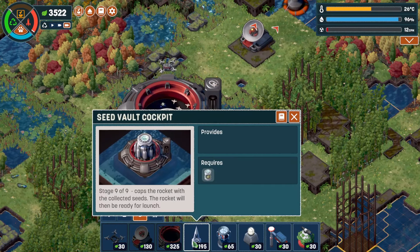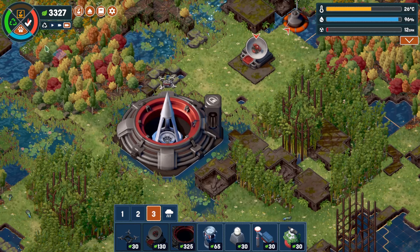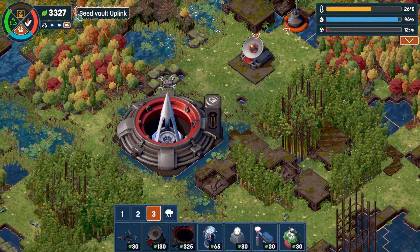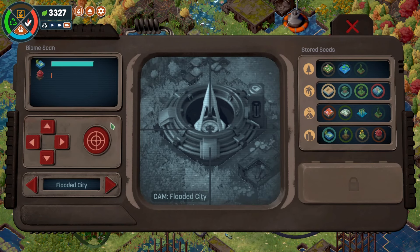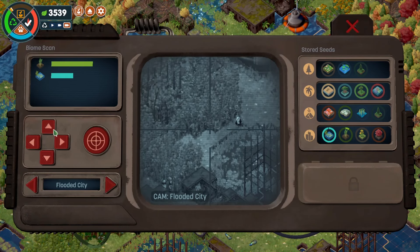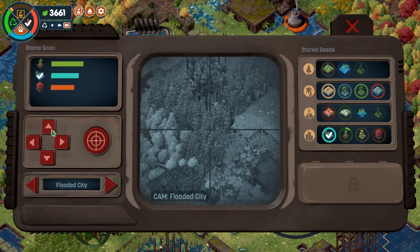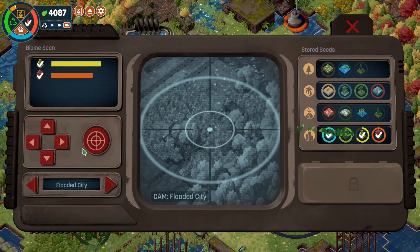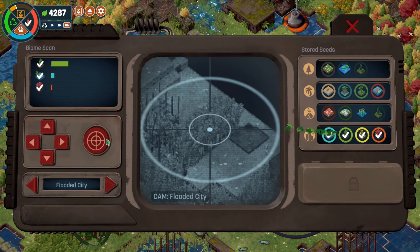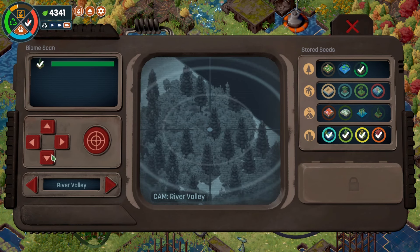This caps the rocket with the collected seeds and it will be ready for launch. I still don't have a check mark on animals or recycling. Now we do the seeds - flooded city scan - okay I need to scan these biomes. There we go, got that biome. Hard to see in black and white. I just need more bamboo - can I spam it? Got that done. Let's move on to river valley - this is the first map we did! It remembers all the maps - there's our big lake for the swans.